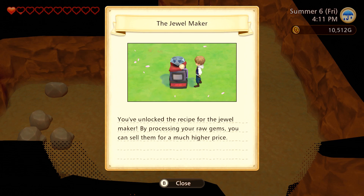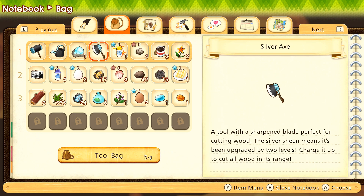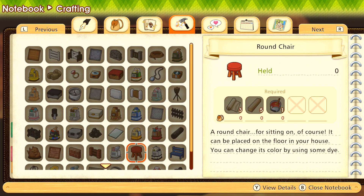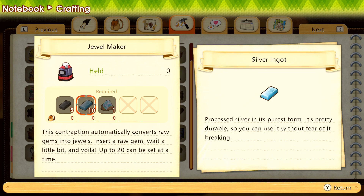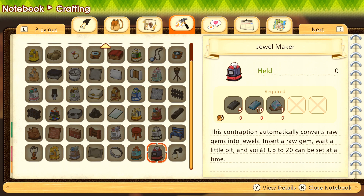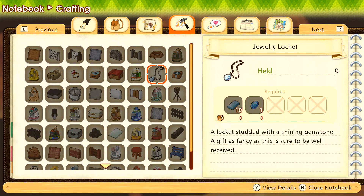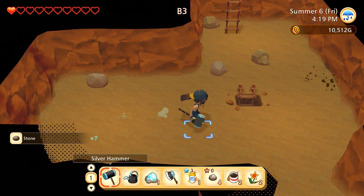Yes! We just unlocked a whole new amazing thing — you've unlocked the recipe for the jewel maker! By processing your raw gems, you can sell them for a much higher price. We can make jewelry now! I can do something with the diamonds and things. We aren't finding too many gemstones but that would be really fun. To make the jewel maker we need iron ingots, silver ingots, and a raw opal — and I'm so proud that I never did anything with the raw opal the earth sprite gave me, because now I can use it! We can actually create lockets and jewelry rings, which apparently villagers love as gifts.